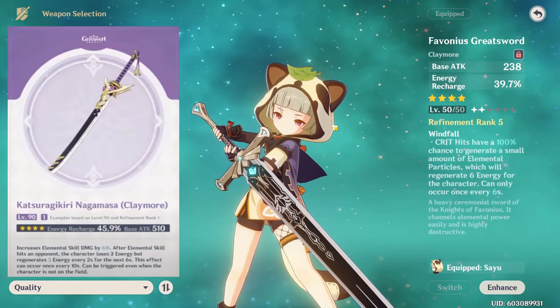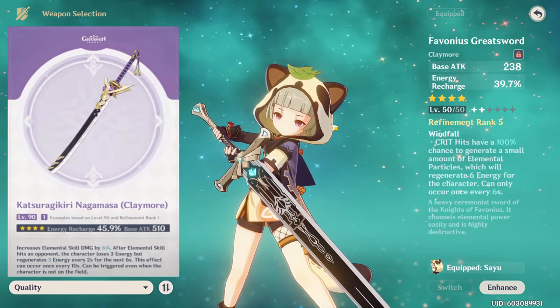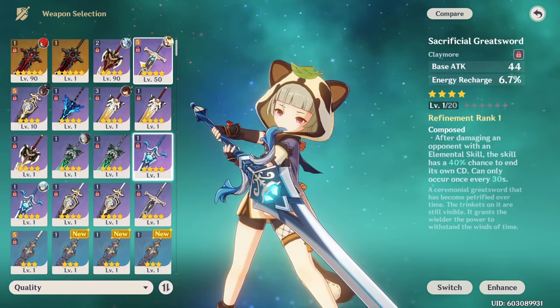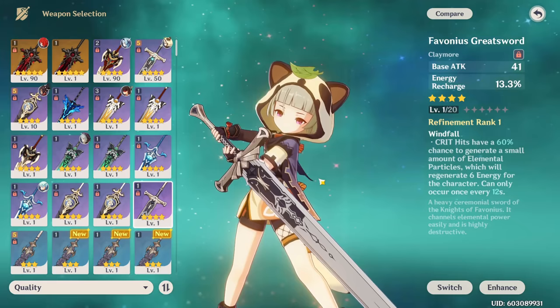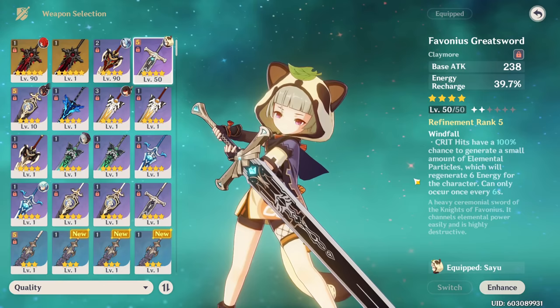I prefer the energy recharge weapons. For a free-to-play energy recharge option, there is a new claymore that gives energy recharge on the stat and its effect will increase your skill damage and regenerate energy - the amount you regenerate depends on your refinement level. It's a great free-to-play option, however I don't like it as much as the Sacrificial Greatsword or Favonius Greatsword. The Sacrificial Greatsword has a higher base attack and basically gives you another charge of your skill if the passive procs. The Favonius Greatsword, which is what I tend to use, gives less damage with lower base attack - 41 versus 44 at level 1 - but has a much higher energy recharge stat and generates white particles for your whole team, which generate a good amount of energy for every element. Do keep in mind that the Favonius effect does get significantly better with refinement, and does sort of require you to build some crit so you can proc it as often as possible.